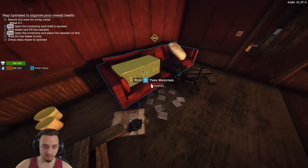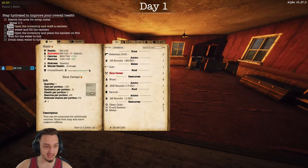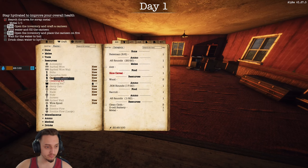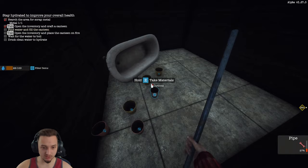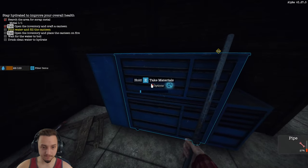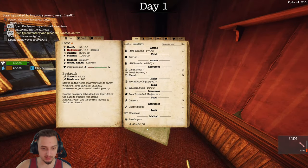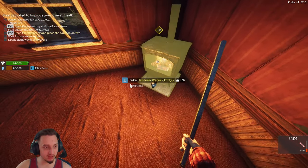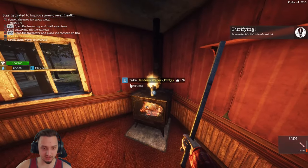Got some metal out of here — we can craft a canteen, that's a great idea. This is our inventory, this is crafting. Pretty intuitive so far. We need to find some water and fill the canteen. There's a lot of stuff in here. We can place the canteen and it'll boil the water — had to place it in a different spot. You get a little animation to show it's working. The water is now clean, we can consume it.